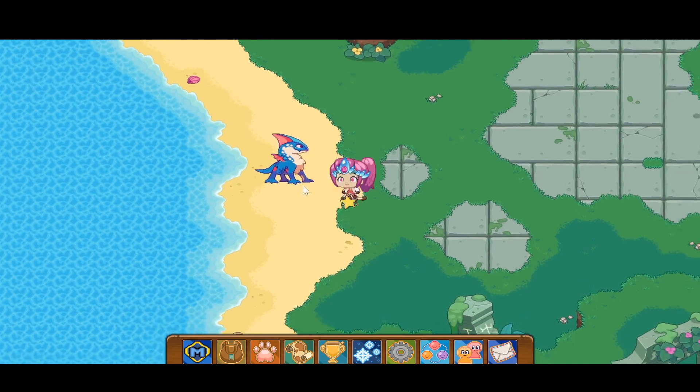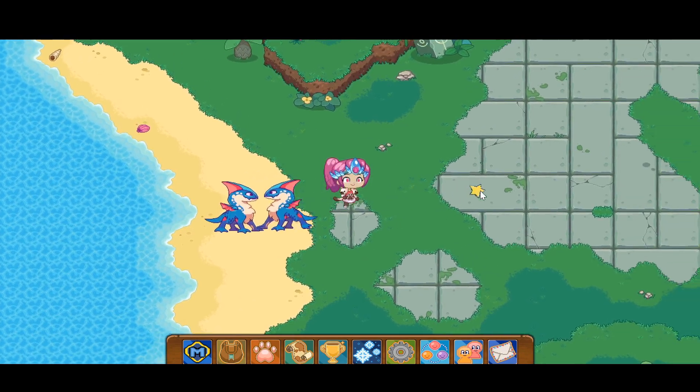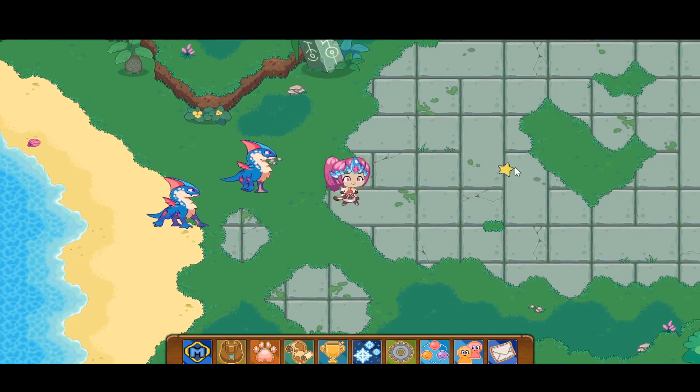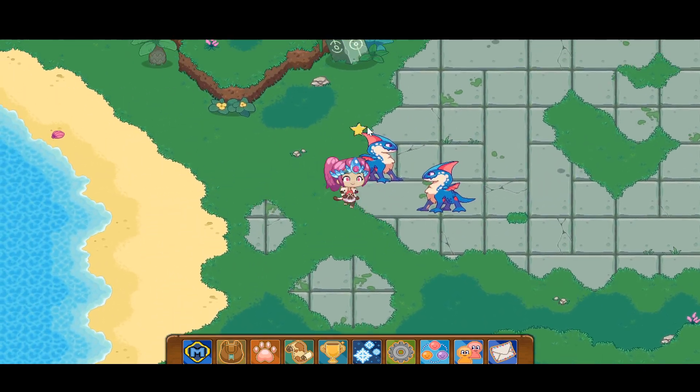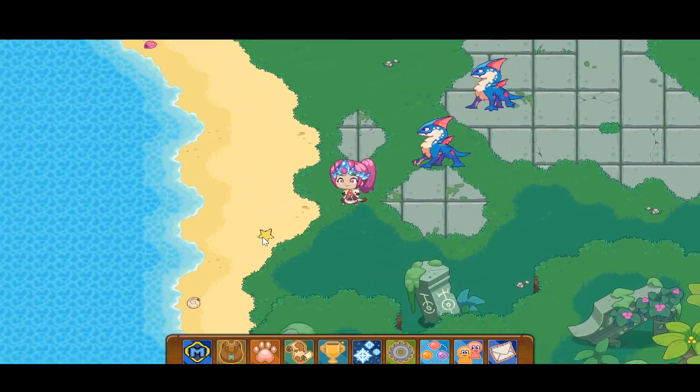Happy winter everyone! It is your Prodge Queen again, and in this amazing Prodge video we will be completing the final third trial, battling the ancient, getting the ancient water relic, and the new spell called Bubble Smackdown attached to it.